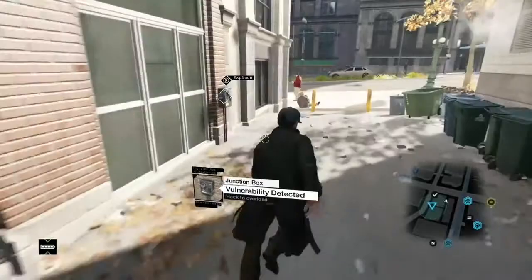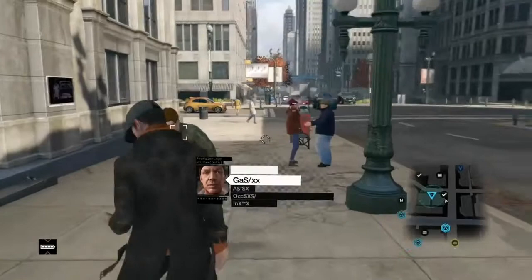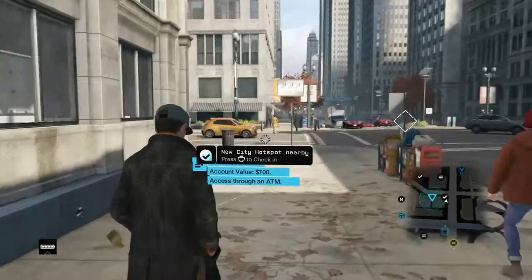But what you want to do is find the potential criminal or victim. You've got to find this by turning on your profiler, as I said. And you have to get in cover so you can hide from the victim or criminal, so he does not see you and so the crime does not happen.